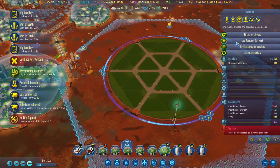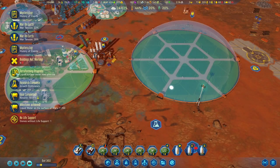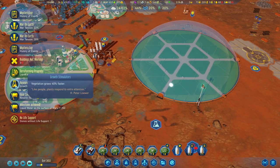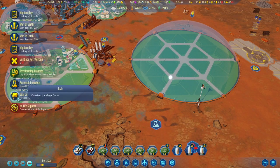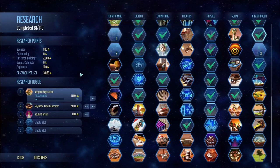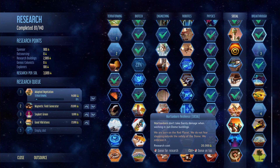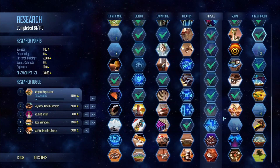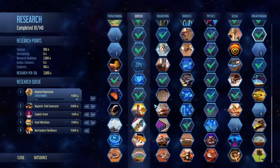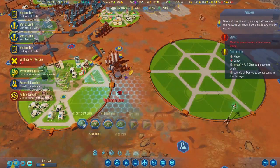Research complete, milestone achieved - terraforming progress! Liquid surface water is now possible. Vegetation grows 40% faster as well. We got 10,000 points that helped us with a couple of research options. Now let's get Good Vibrations queued up and also the resilience. Those big ones really need some breakthroughs or events to give us discounts, because that's some hefty points we need to research.